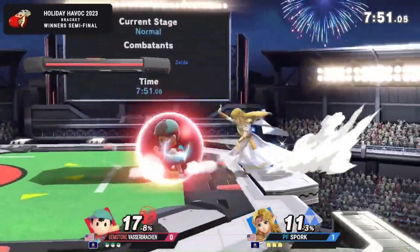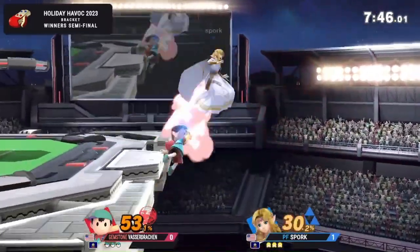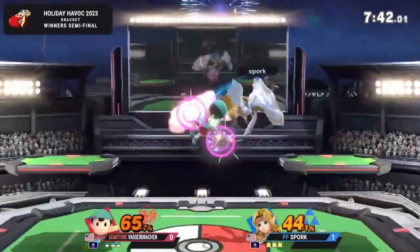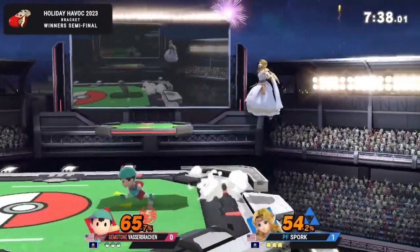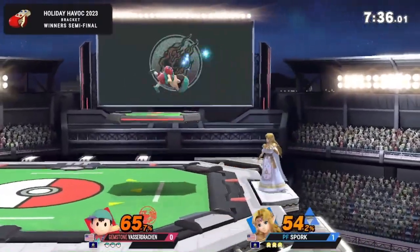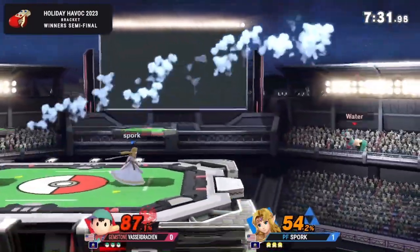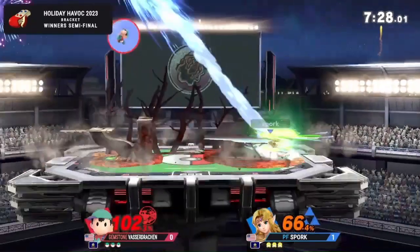Dash attacks are working out — dash attack beats out Nayru's Love. Very surprising. That was the get-up attack, so there was a bit of invincibility to it. I'm wondering if it's a timing thing — maybe if it was delayed. Nayru's Love has a chunk of invincibility; I don't know the exact frame data on it. Good punish with the forward smash. Not going to get it twice, though.